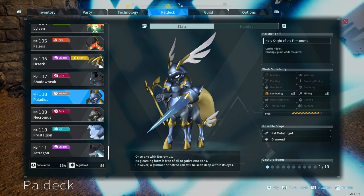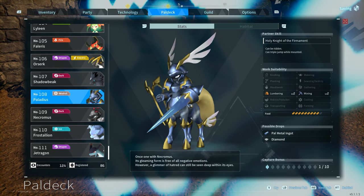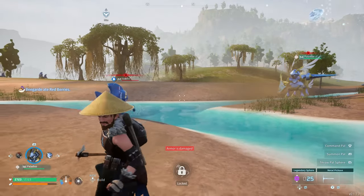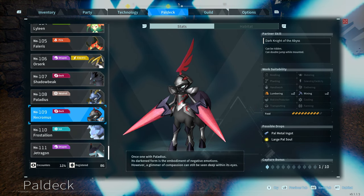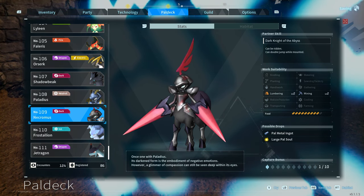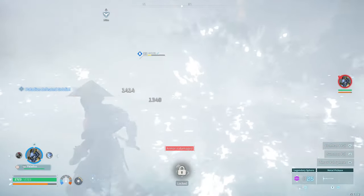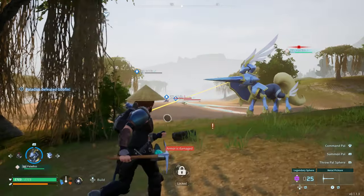If you manage to get a hold of them, here's what they do. Palladius's partner skill is that it can be ridden and it can triple jump while mounted, so you get quite a bit of extra jumps. He also has Lumbering level 2 and Mining level 2, and he is a neutral type. As for Necromus, he can also be ridden, however he can only double jump — he can't triple jump like Palladius. He also has Lumbering level 2 and Mining level 2, and this is a dark type pal. Definitely some powerful pals to get your hands on.